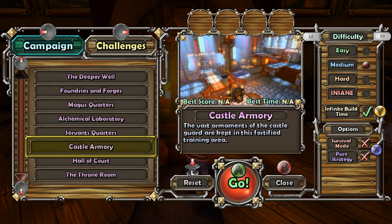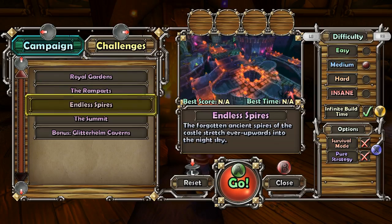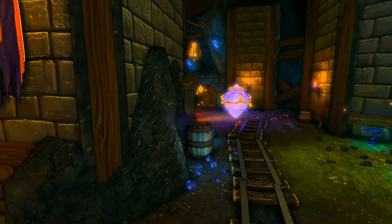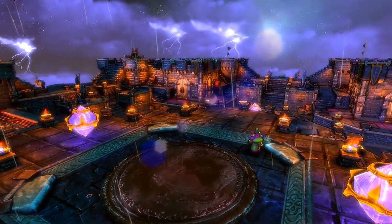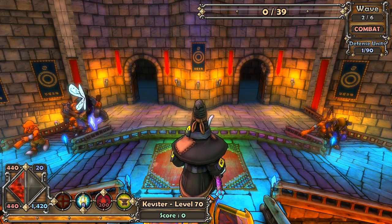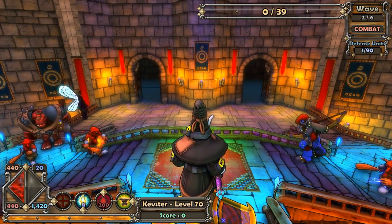The core of Dungeon Defenders revolves around 13 campaign levels across 4 difficulty modes. Here you have to defend anywhere from 1 to 4 Eternia Crystals as you work your way from the deepest part of the castle to the rooftops. Each difficulty mode changes the strength and speed of enemies, and of course the harder it gets, the more experience and better loot you'll gain.